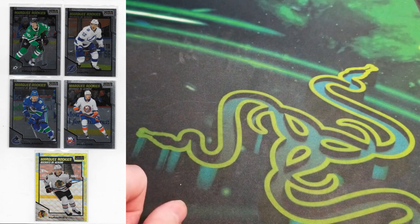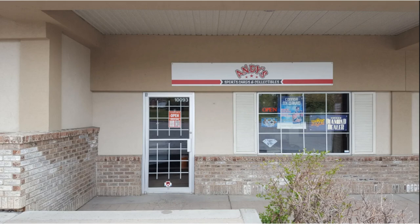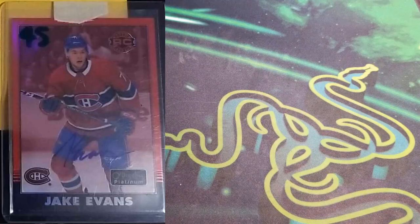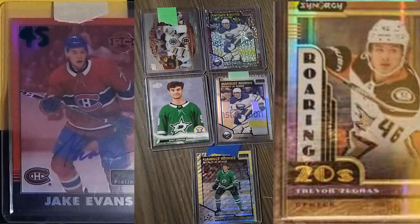I'm still waiting on a package from Sweden which should be full of different cards, and there's a trade night coming up soon. On the way, I traded a Jake Evans retro rainbow for a combination of OPC Platinum cards including a Thomas Harley Platinum yellow track, Dylan Cousins OPC Platinum wild pixels, a Cousins Platinum rookie rainbow, a Synergy Zegrous Roaring 20s, and an old Mark Clear Dominance. That's all for this video — thanks for joining me, see you guys soon, peace!